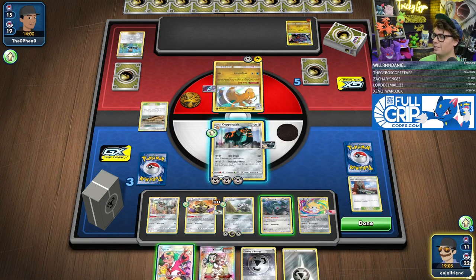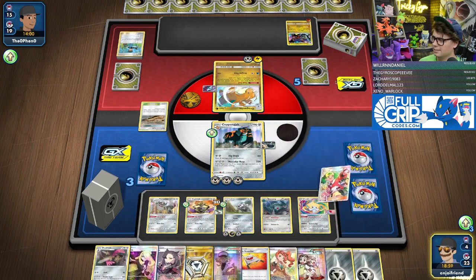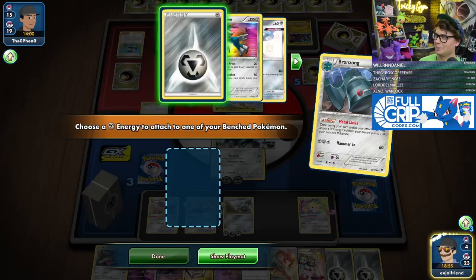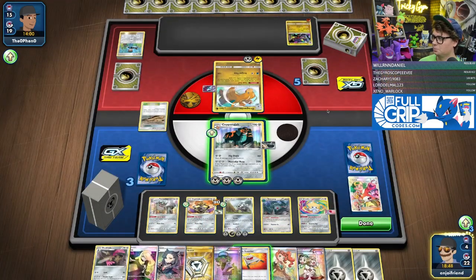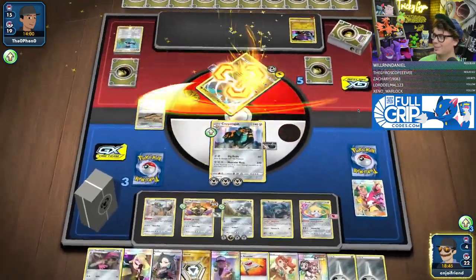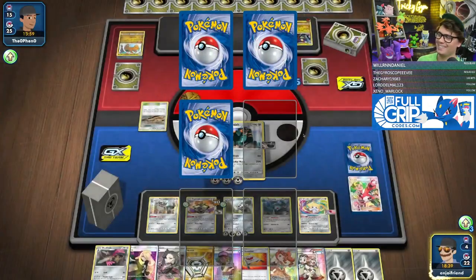Don't let me deck out, bro. Muscular Schnoz — 240 damage. I get the Gladeon again.